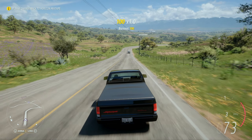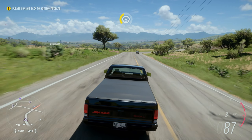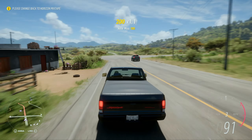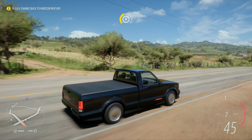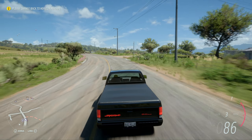Welcome back to Forza Horizon 5. We are in the 1991 GMC Cyclone for this car's release today. You grab this V6 turbocharged fast pickup truck — it was the fastest pickup truck when it released. Kind of crazy to see how fast pickup trucks are now compared to when this was the fastest. Which is kind of sick.